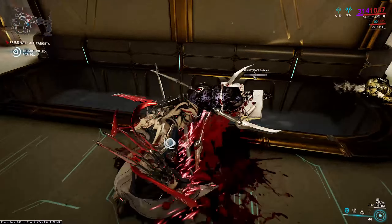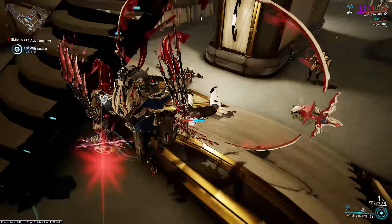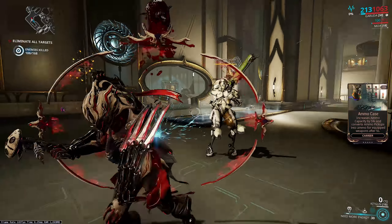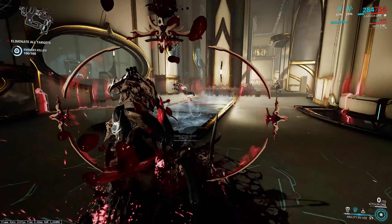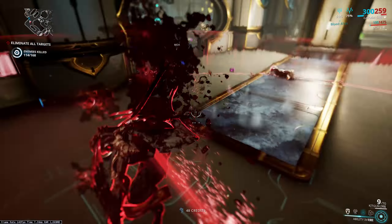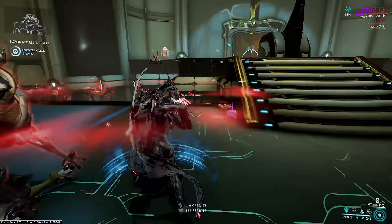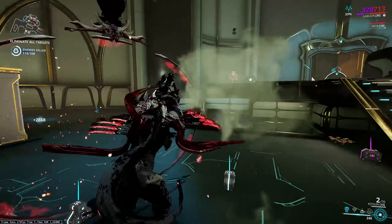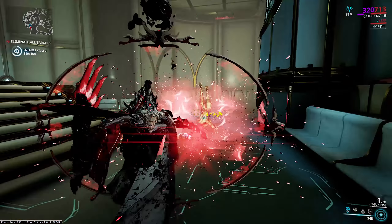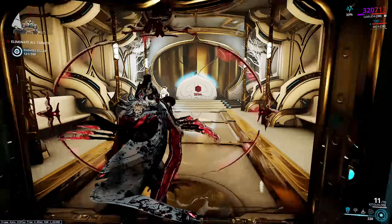Holding the cast key causes Garuda to channel all her energy into the dread heart, increasing its total damage. Releasing throws it out and it explodes on contact, dealing that damage to any enemy in range. The energy-per-second drain is affected by efficiency, and the explosion radius — normally 10 meters — is affected by range mods. Power strength doesn't affect this part of the ability. Overall it's a super good ability, especially combined with the mark from the fourth ability.